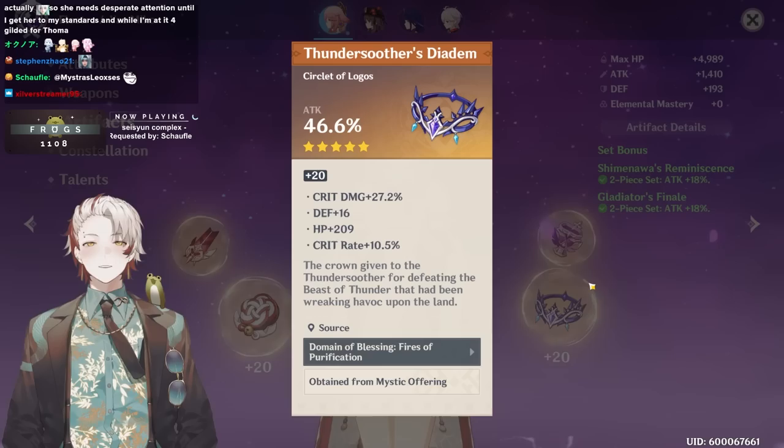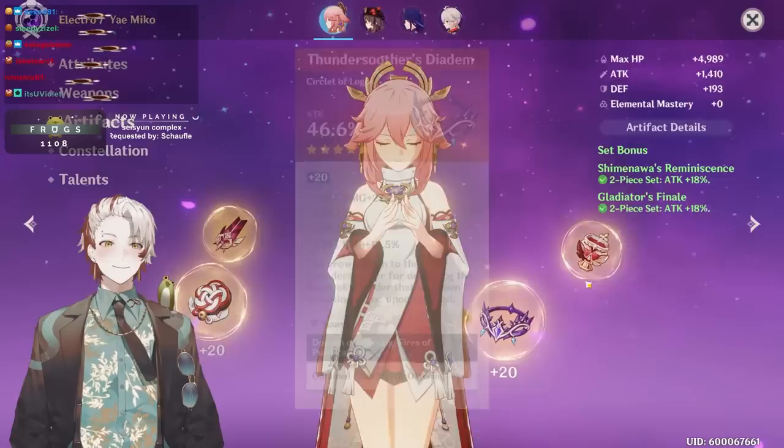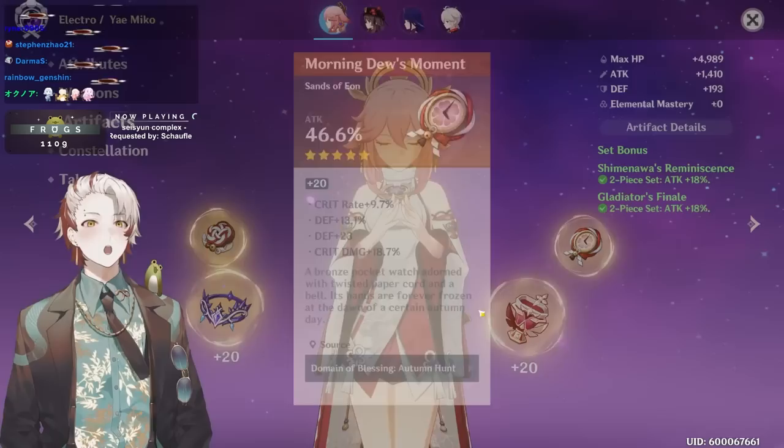I knew there was something fishy — you little sh**bag! I was like, there's no way he has this much attack. Nice piece — you know what would make your build even better? EM timepiece or EM goblet.